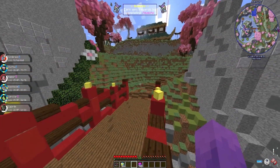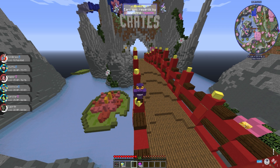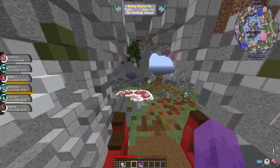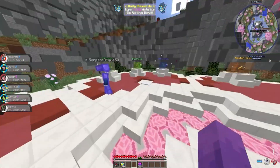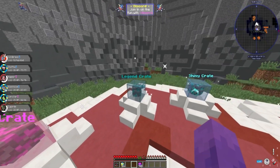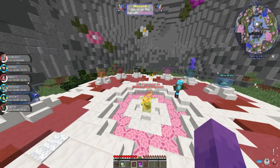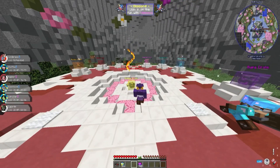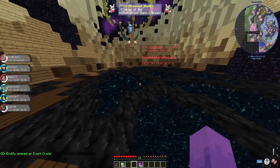It's gonna be more of a grinding day, but I've got a special surprise at the end — we will be opening all the rest of the crates. We already opened the voting, ultra, and master crates. Today we'll be doing the omega, exotic, shiny, legend, aura, and shiny legend crates, and we're gonna see what we can pull from those.